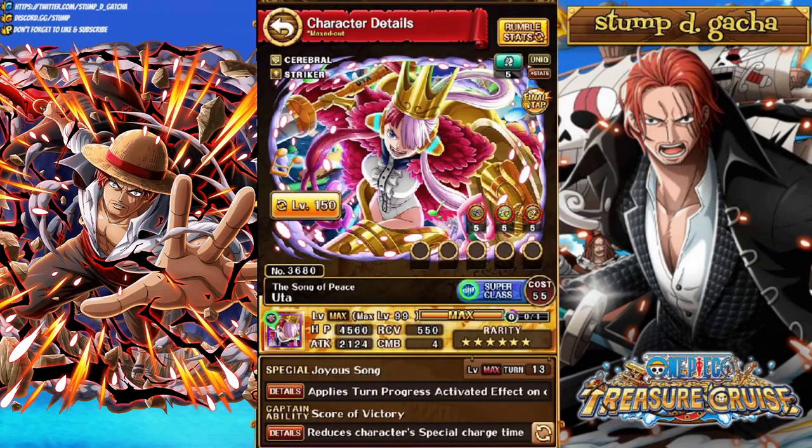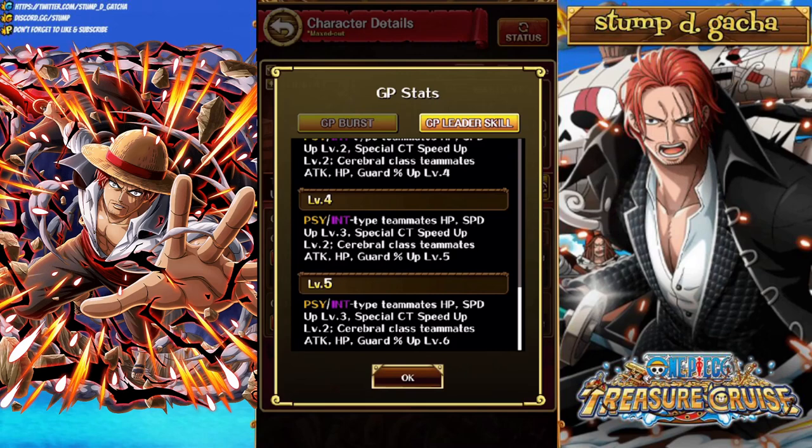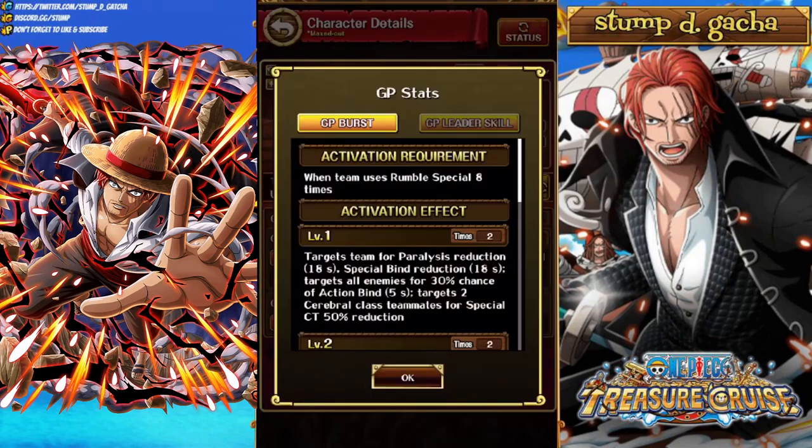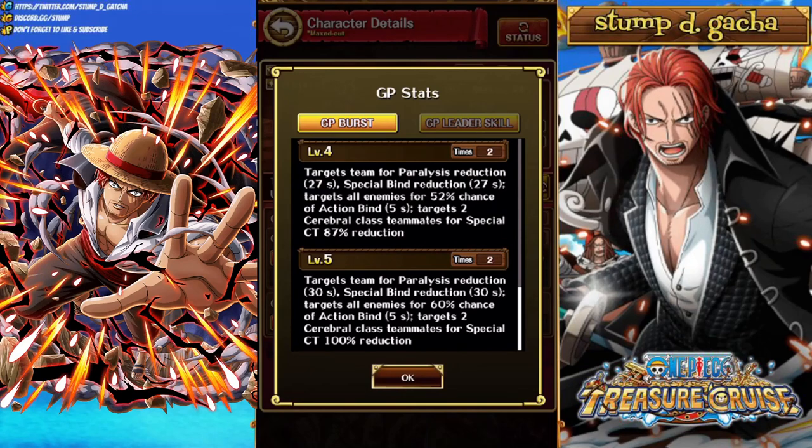Next we've got regular 6-star Uta. Most people would have this Uta over Top Musica. Her leader is basically the same except she does Cerebral Class Teammates Attack and HP up level 6. Ideally you'd want to bring Sion/Int characters as well as Cerebrals. Her burst targets the team for paralysis reduction for 30 seconds, special blind reduction for 30 seconds, targets all enemies for 60% chance for action blind, and targets 2 Cerebral Class Teammates for 100% Cooldown reduction — usable twice. The idea is you pop this Uta when you're paralyzed or special blinded to get around it, which is super nice.